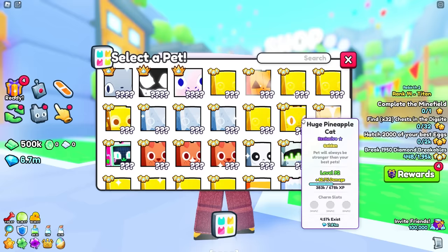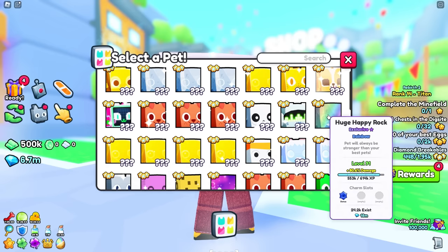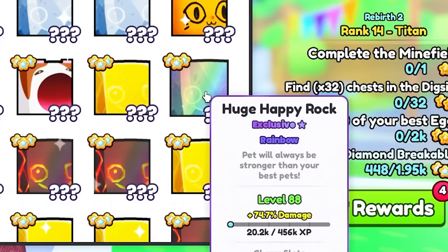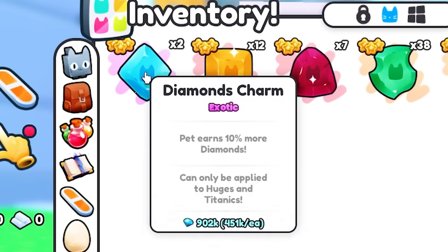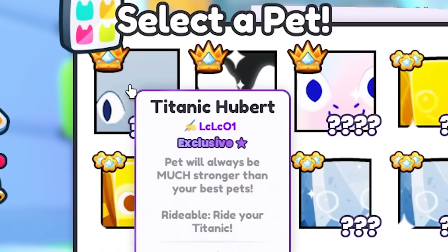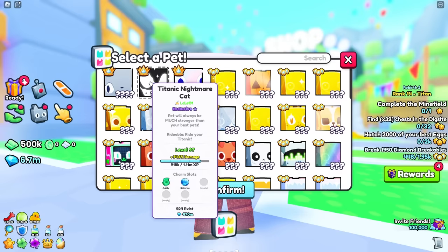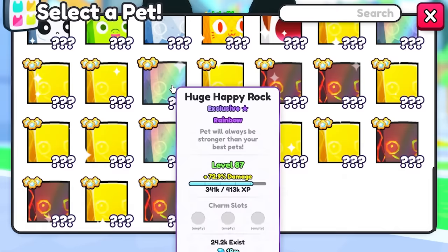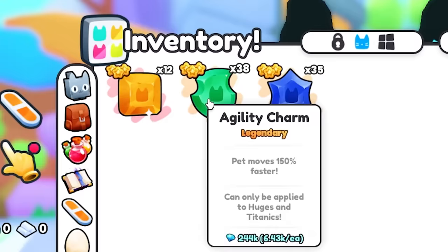Let's put one on this Huge Happy Rock — he's pretty OP. The rainbow pets are ones I'm keeping forever. A Huge Happy Rock already has a bonus charm but we're going to give him a glittering charm. Another one goes on the next rainbow Huge Happy Rock — it's already got agility, so we're adding a glittering charm. We've got two diamond charms left — putting one on a Titanic and one on my Nightmare Cat. The Nightmare Cat is just one of the sickest pets ever. I'm going to put the strength charms on my huges.